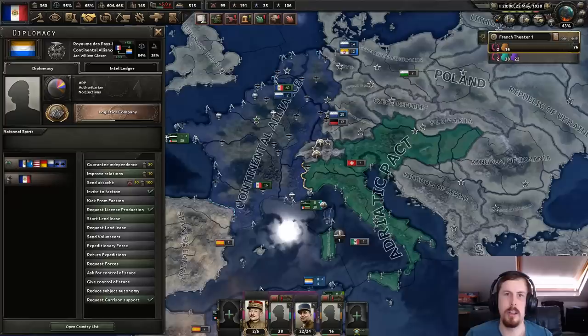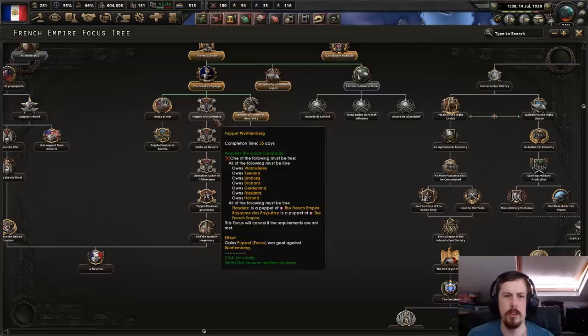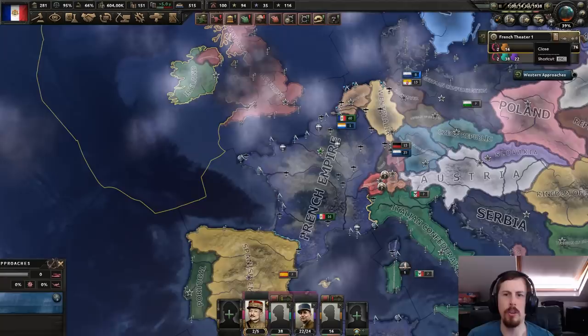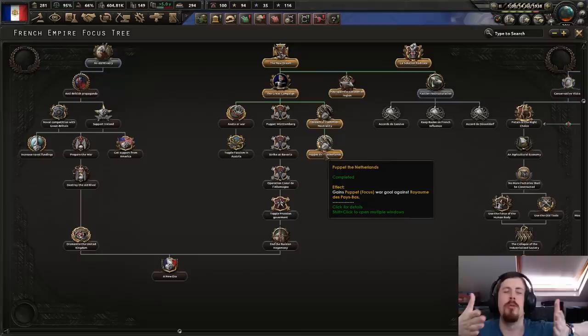French empire must dominate the Benelux — I need to own Holland. So I wasn't meant to puppet them, I was meant to dominate them by taking all states. These focuses — if you puppet, why give me the focus to puppet? I assume that's what I was meant to do. Should've just conquered it. I could've just conquered it and none of these problems.